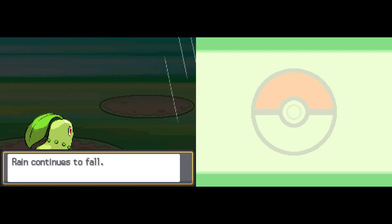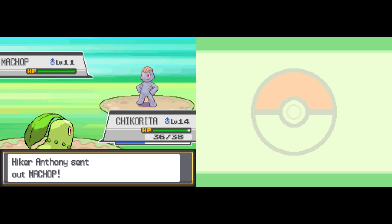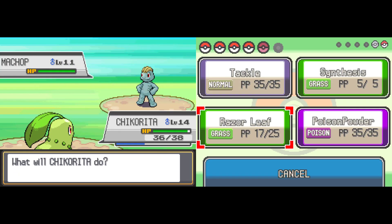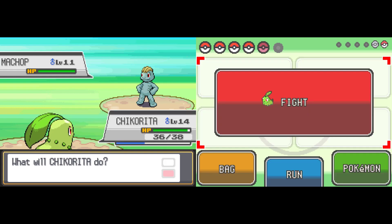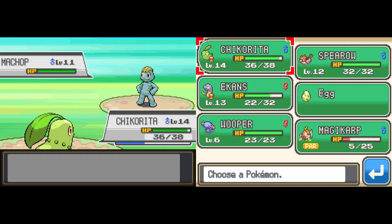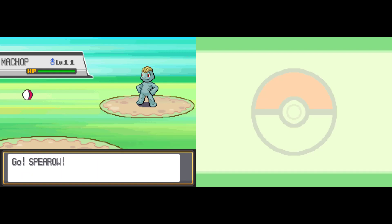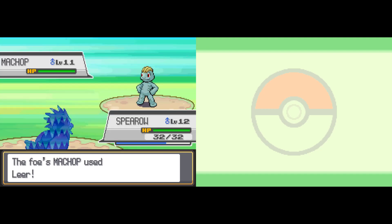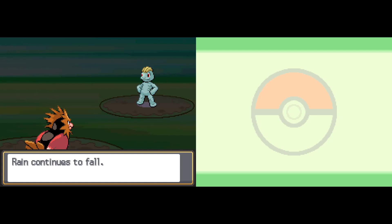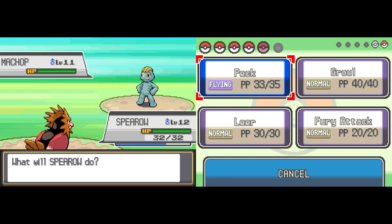There are also some Pokemon with abilities like Rain Dish or Dry Skin — if rain is falling, they will heal from it, which is pretty neat. Then there's also really harsh Bright Sun, activated by a move called Sunny Day, or the ability Drought. In this generation there's only one Pokemon with Drought, because that hasn't happened yet. Sunny Day is the opposite of Rain Dance — it weakens Water-types but strengthens Fire-types.